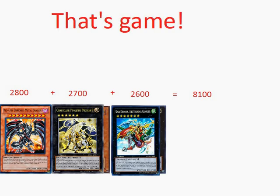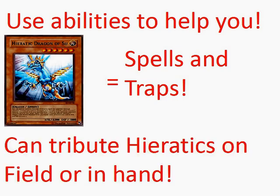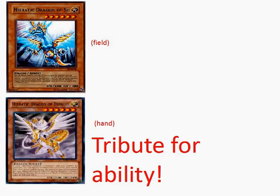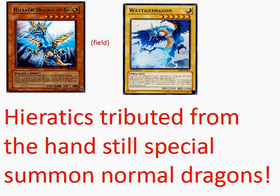But that's only if your opponent has an open field. We can use abilities to help with that. Hieratic Dragon of Sue can tribute a Hieratic from our hand or field to destroy an opponent's spell or trap. So we tribute the Tefnuit in hand for Sue's ability to destroy a spell or trap our opponent controls, and even though it was tributed from the hand, it'll still special summon a normal Dragon type to our side of the field.